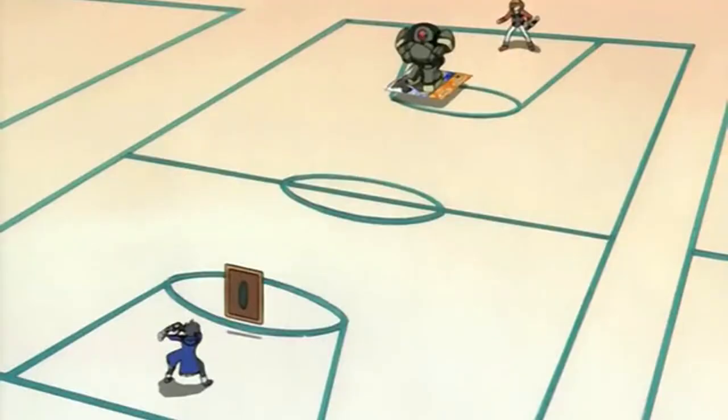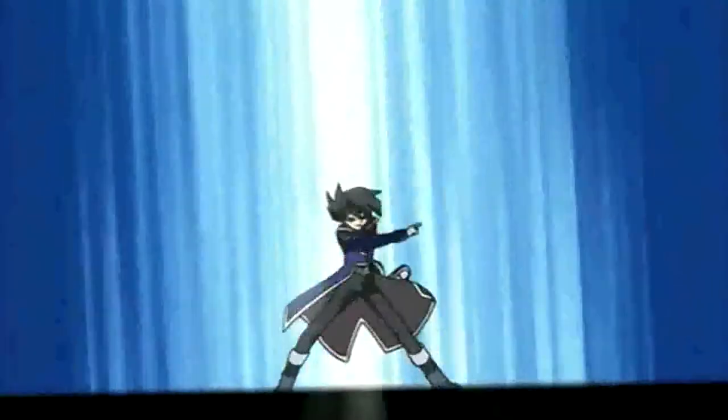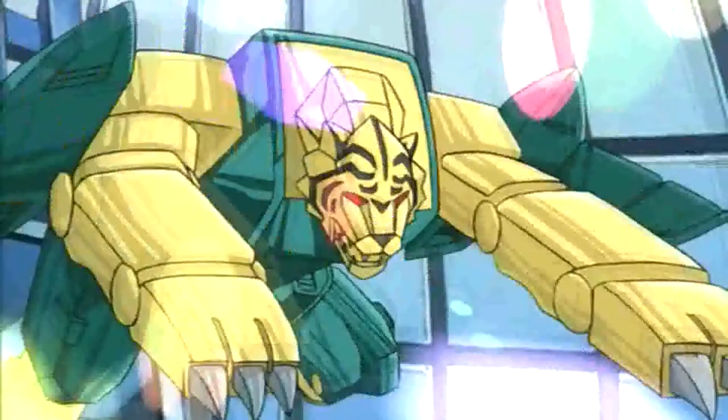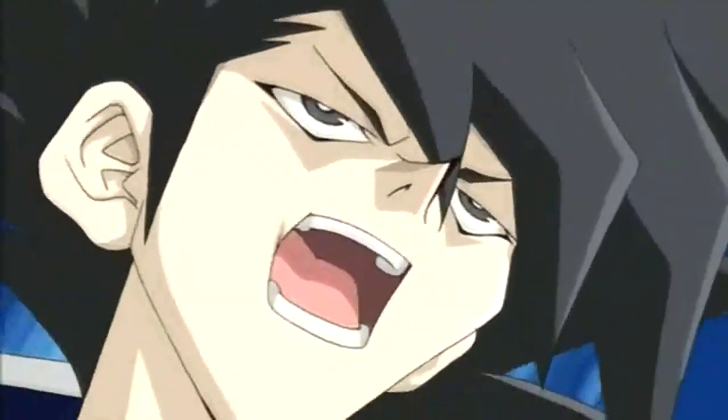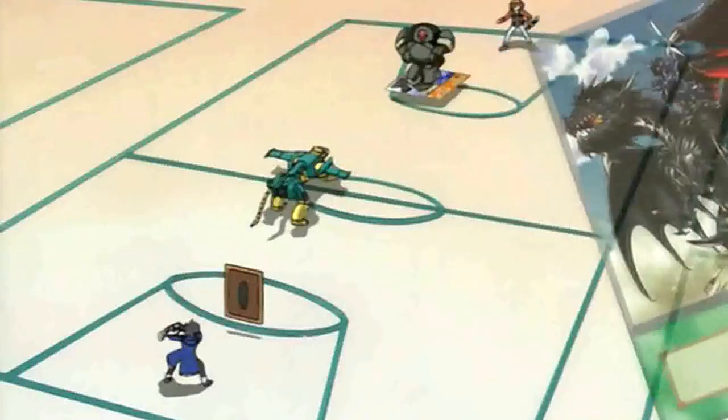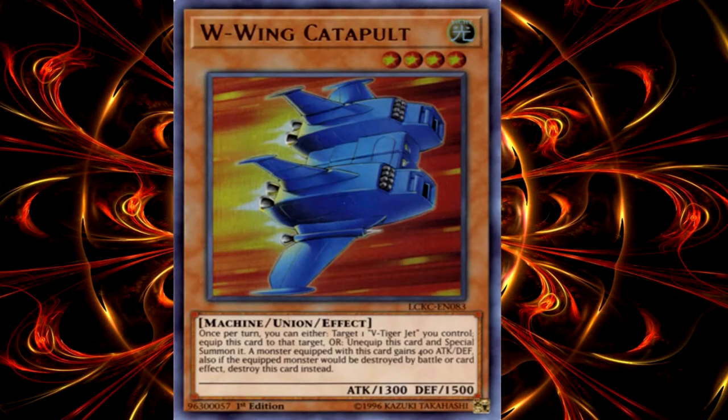Thank you. I can play it again and again, and that comes in handy when I'm looking for this — V-Tiger Jet! Sharpen your claws for Attack Mode! And there's a lot more where that came from! Check out the magic of Frontline Base — it lets me summon another level 4 or below monster this turn!